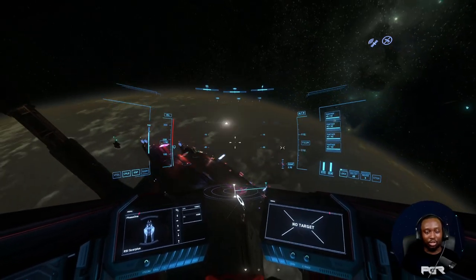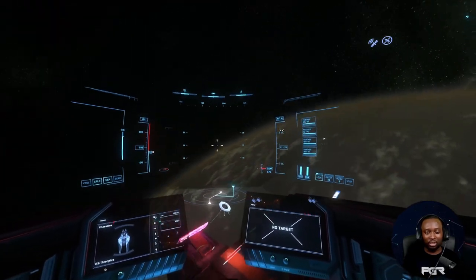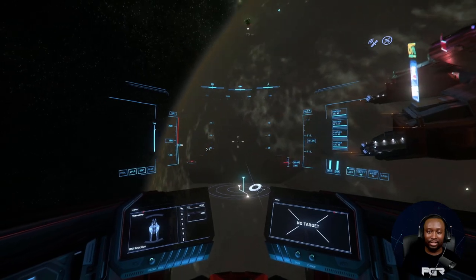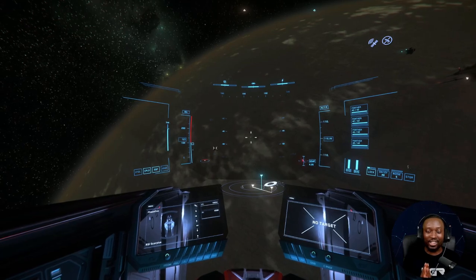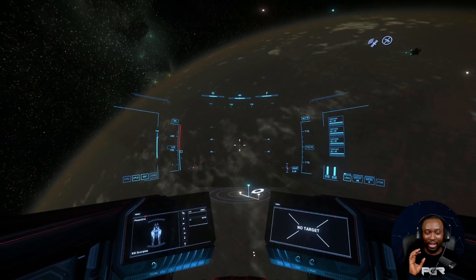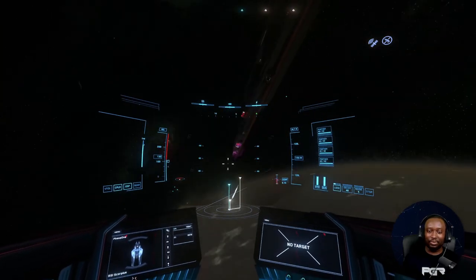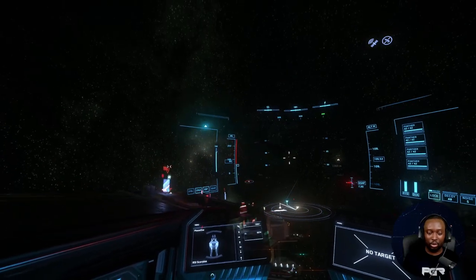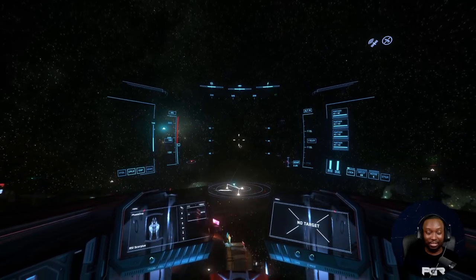I believe it's the most beautiful ship in the game. I think it looks even better than the Banu Merchantman, to be quite honest, even though the Banu Merchantman is amazing. It looks like a big arrowhead with the cockpit on the front. It looks so aggressive the way they designed it — perfect, man. And the way it looks matches the amount of power it has with those torpedoes — size tens.